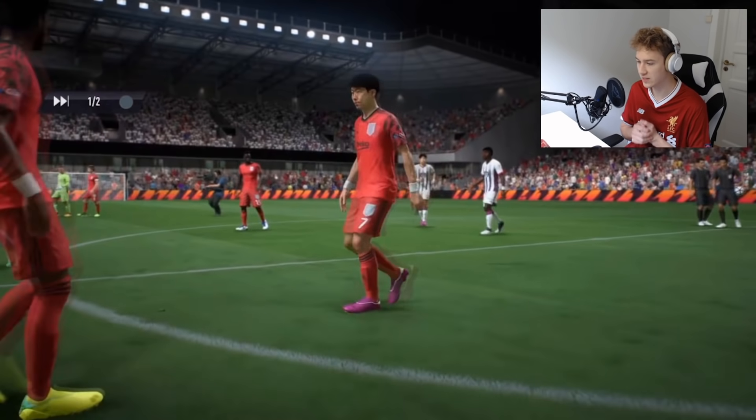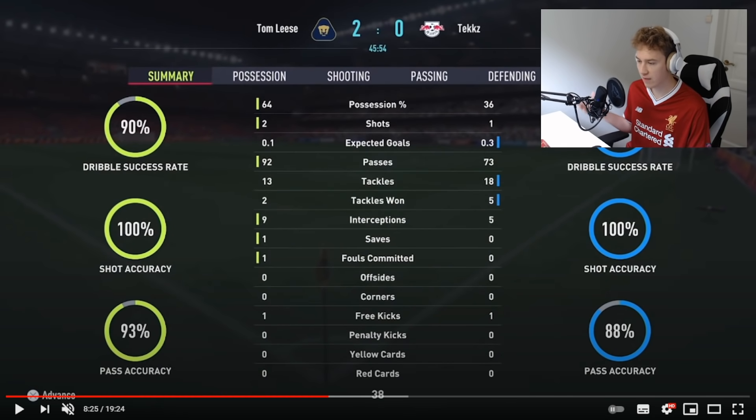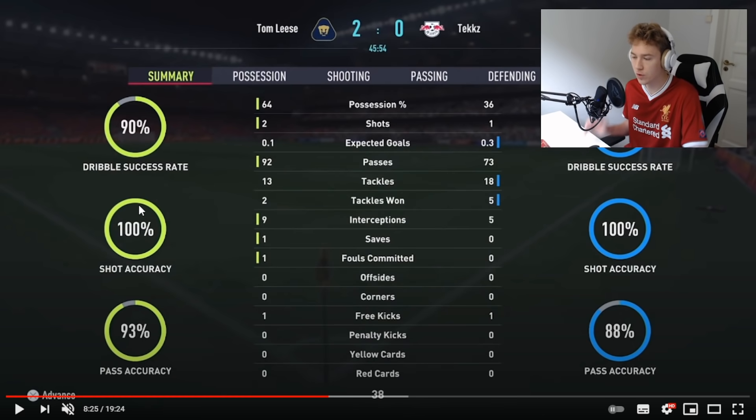The referee is about to blow for half time. We're gonna take a look at some new in-depth stats — a nice cutscene showing the next-gen graphics, which look great. Here we have more in-depth detail stats, a brand new feature this year. You can see expected goals, go through every single player and look at really in-depth stats. Possession, shots, expected goals — one player has two goals but an expected goals of 0.1, so he really shouldn't even have scored. Nice interesting stat, though it's gonna make you mad at times.